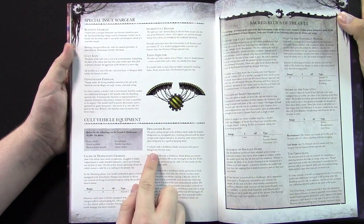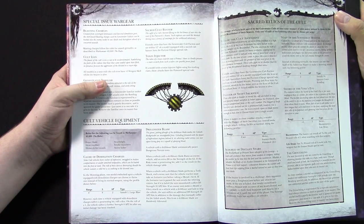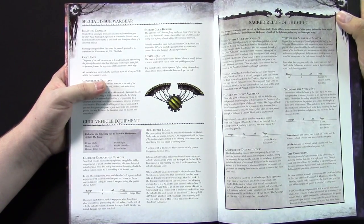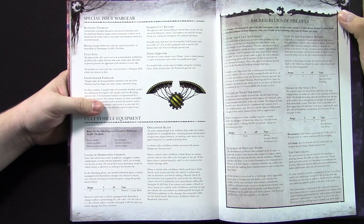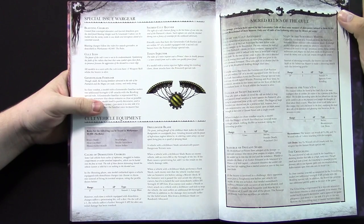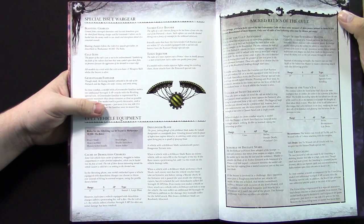The Cult Vehicle Drill Dozer Blade: you automatically pass all dangerous terrain tests — so you can go through any terrain, done. If you ram an enemy vehicle, you add an extra D6 to the strength of the hit. If it causes a penetrating hit, add one to the damage table — it's basically AP2. And when it performs a tank shock, every enemy unit it reaches has to take an initiative test before their morale check. If you pass, you avoid the cutters, but if you fail, you take D3 strength 10, AP2 hits. And if you make a Death or Glory attack and fail to stop the vehicle, you take an additional D3 strength 10 hits in addition to your normal damage. It grinds people — you could theoretically take two D3 strength 10, AP2 hits.